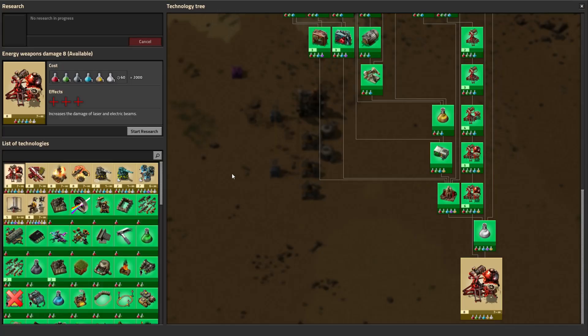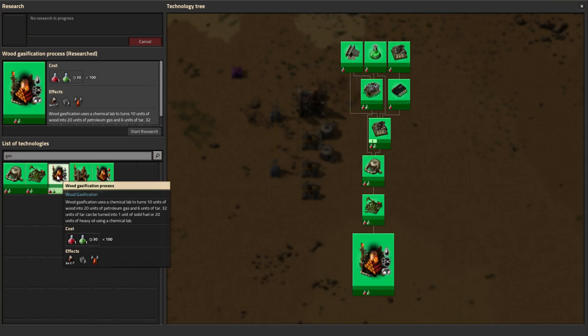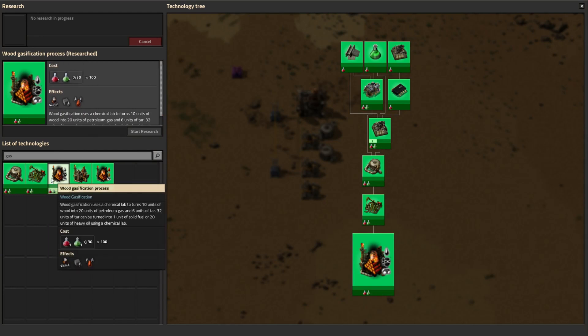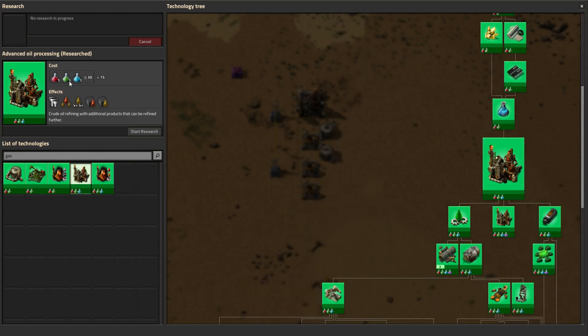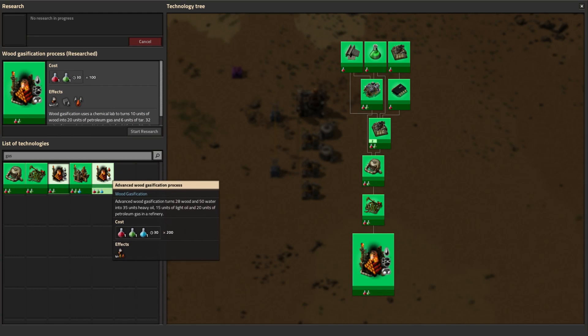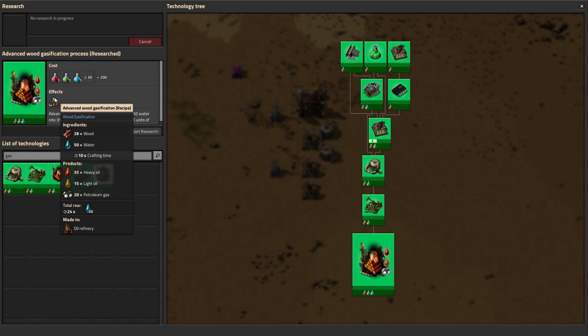In terms of research: the normal wood gasification — this initial recipe that gives you tar and the two tar recipes — you can actually get really early, which is just 100 red and green science. This would allow you to get oil processing pretty quickly. You can get normal oil processing around the same time, but this doesn't require setting up pump jacks right away if you just need a bit of oil products. The advanced recipe does require blue science, so that would be a bit later on, but it's a pretty decent recipe as well.